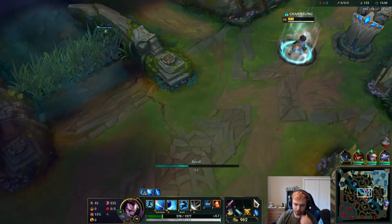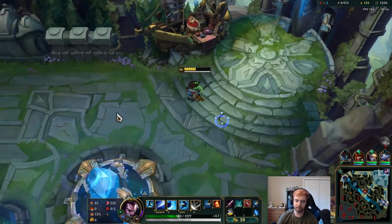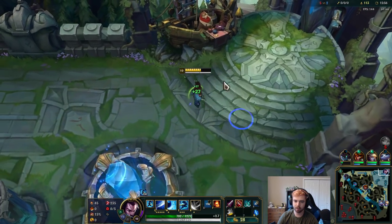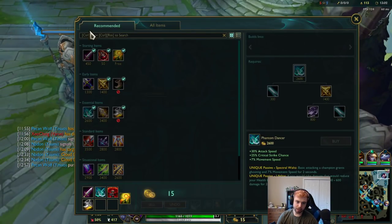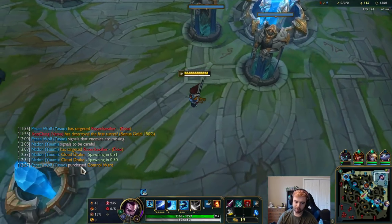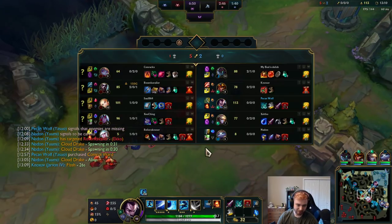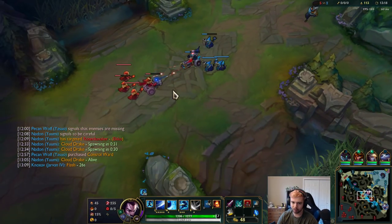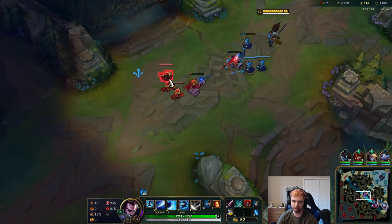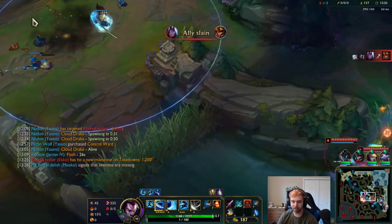I'm going to buy a pink ward — probably better. I need Infinity Edge and some lifesteal. I went Tenacity — not really sure if that's worthwhile but they have so much CC. A lot of players don't go Merc Treads, they go Berserker Greaves. I didn't want to get chain CC'd to death — I might need to build a QSS or something.